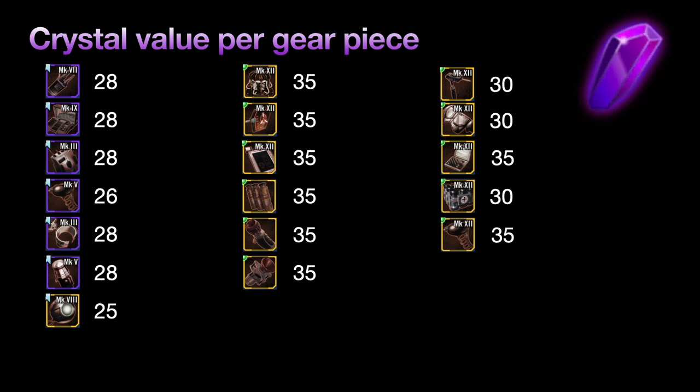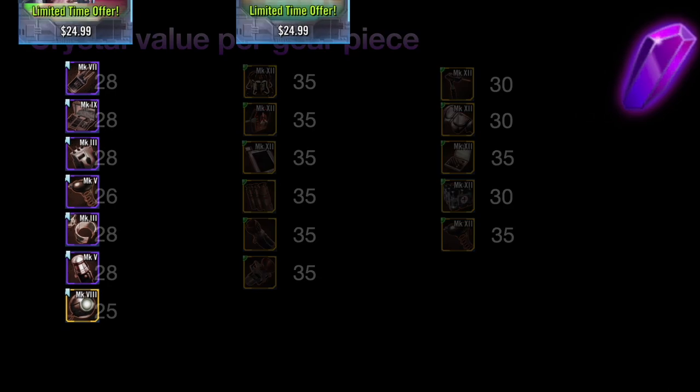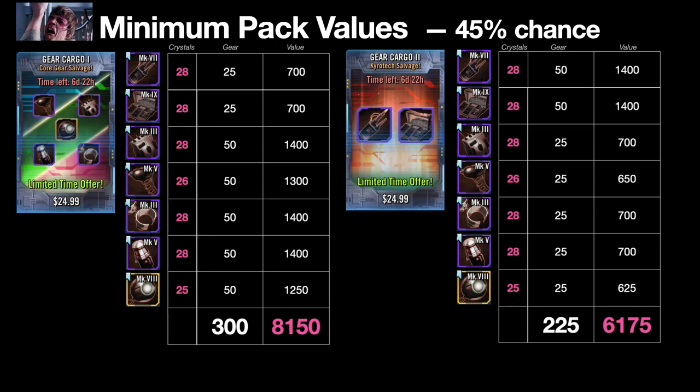Let's do some real math. Looking at Cargo One versus Cargo Two: there's a 45% chance — almost half — that when you buy this you'll roll the minimum value possible. At that minimum, on the left you get 25 Chiro-Tech, on the right you'll get 25 core gear pieces. The purple numbers are crystals. Cargo Gear One at worst probability nets 8,150 crystal value of gear — way better than the 6,175 crystal value on Cargo Two.